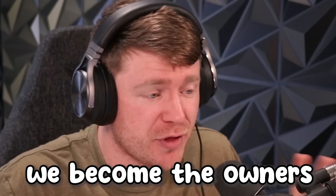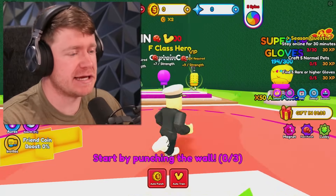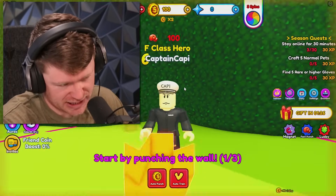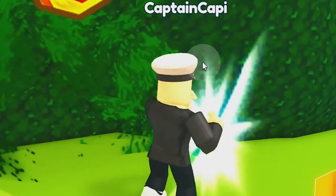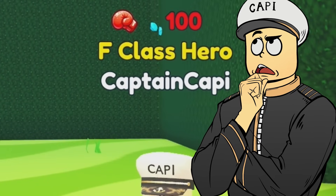Today in Roblox, we become the owners of the strongest punch this world has ever seen. We should all be getting hyped about it because look how much damage I'm about to do to this wall right here. Three, two, one. Okay, listen guys, it's not a lot of damage. And I know I'm punching some grass right now, barely doing anything. And above my head, it says F-class hero. That is not okay.